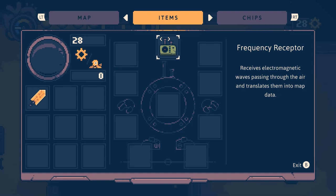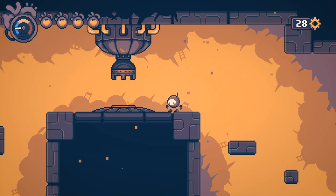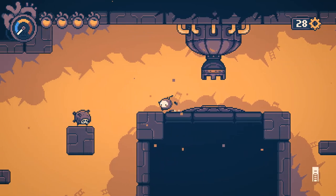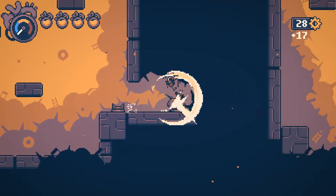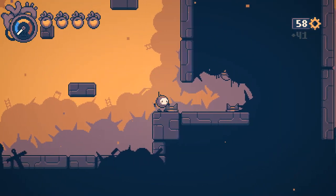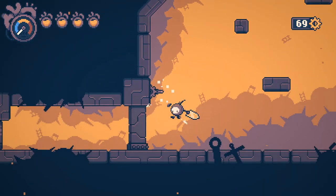A frequency receptor - receives electromagnetic waves passing through the air and translates them into a map. Convenient. Also, we have a cute little diagram of Haiku in the background. I wonder if his name is ever gonna be explained. I'll press down to save. I put a breakable thing in front of the breakable wall so that you would hit them both, but I also didn't notice that there were slight cracks visible on the map. That seemed subtle - cool.